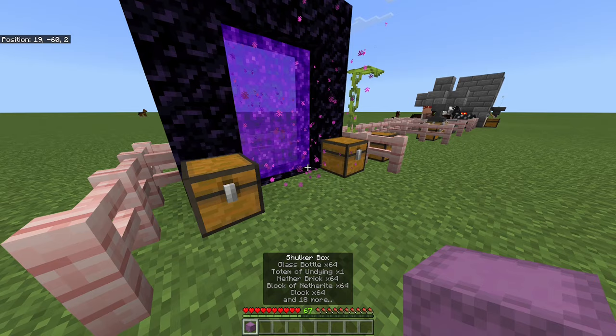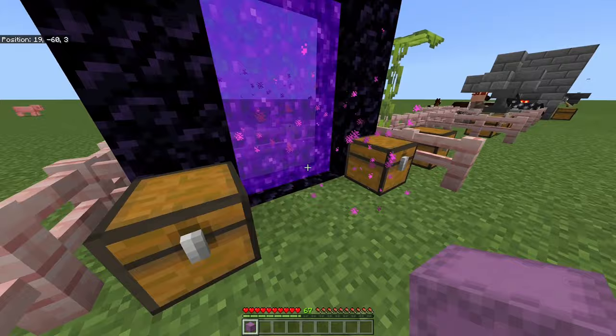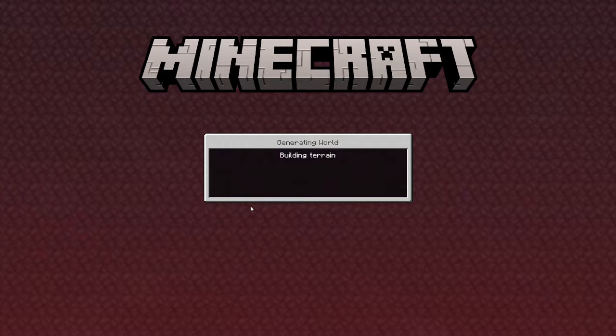Depending on your device, you can either press Alt+F4 or use your console menu to close the game without saving. Now I demonstrate: jump in the portal, place down my shulker box, wait until I am in the nether, and then exit the game.